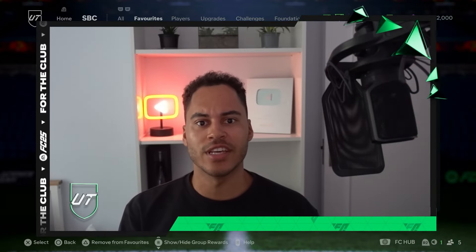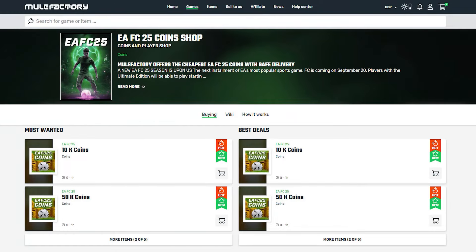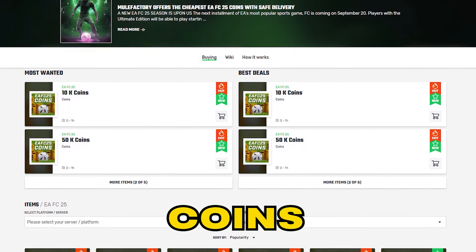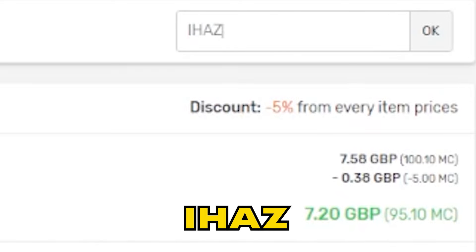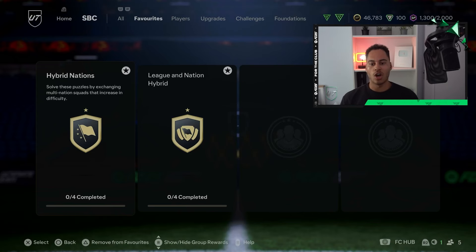Welcome back to the channel. In this video we have the Hybrid Nations SBC solution. If you need any EAFC coins, make sure to check out mulefactory.com — they're linked in the description, they're cheap and reliable. Make sure to use my discount code IHASFC25 at checkout for a discount.